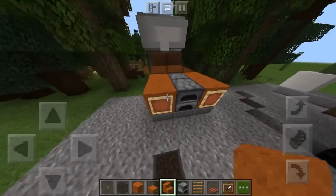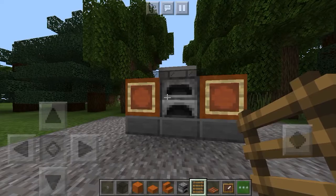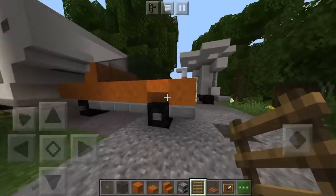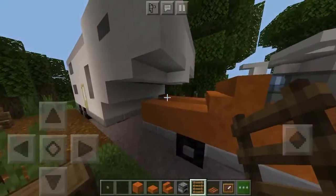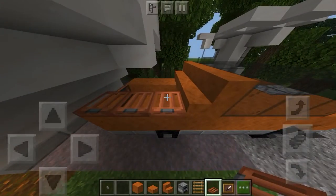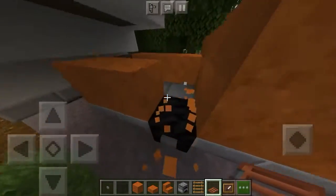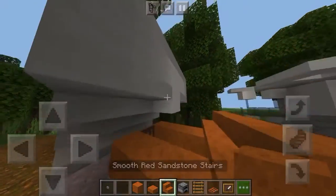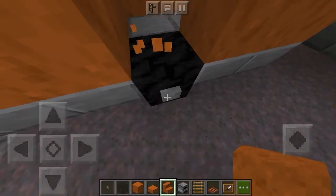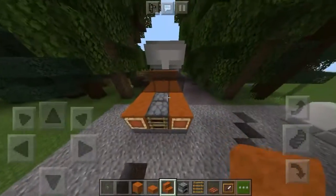Make sure you crouch or you'll go in the furnace, but place the ladder on the furnace. You can do this if you want - I'm not going to because I just don't like it. Make sure you place a stair over the wheel for the rims - actually that's the button, just place it over the truck like that.